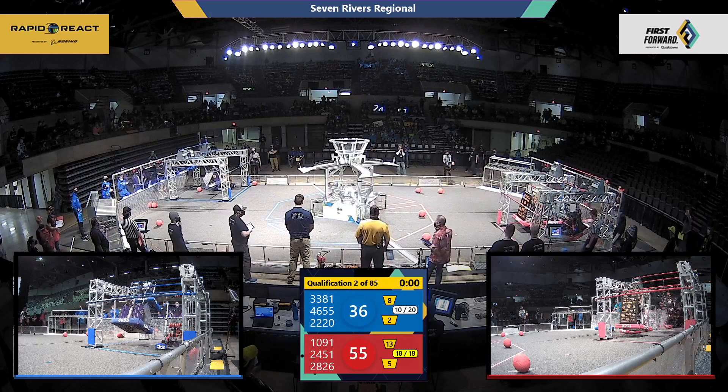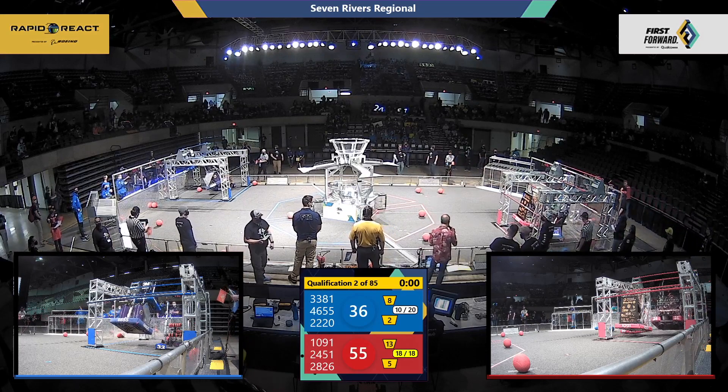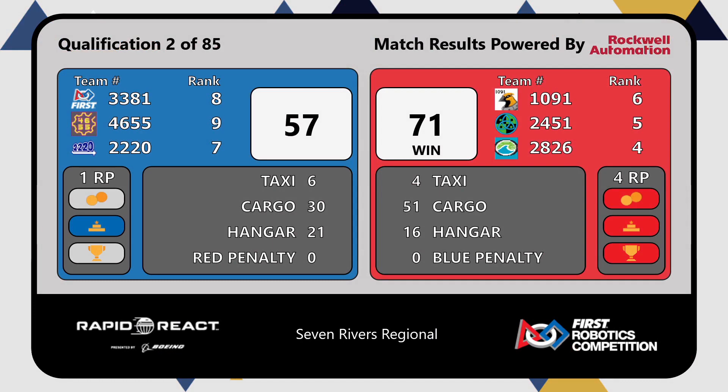Oh, a lot of points can be gained in the Hanger Zone. We'll get the official score. The win — Red Alliance brings 71 to 57. Red Alliance collects all four ranking points on that one: two for the win, one for the Cargo bonus, one for the Hanger bonus. Blue Alliance also gets a Hanger bonus ranking point.